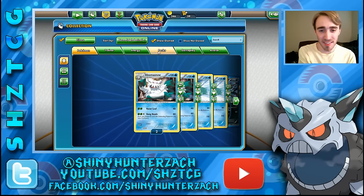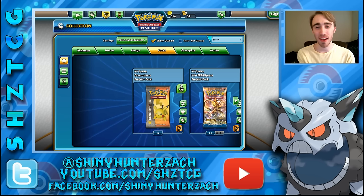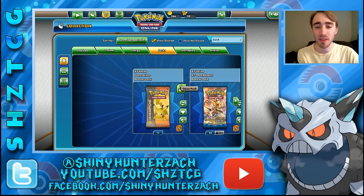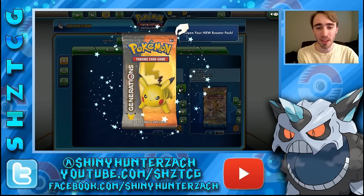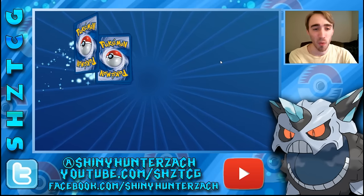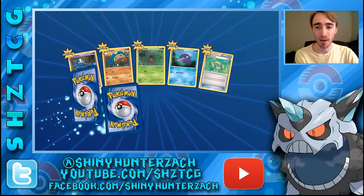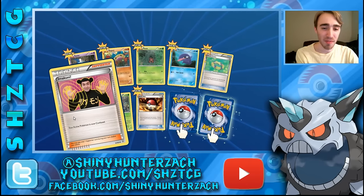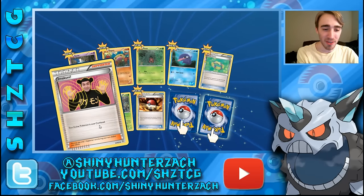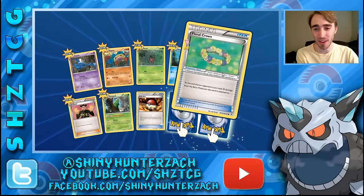Now for the Generations packs — I'm really excited to open these. These are my first ones on the Pokemon Trading Card Game Online. I'm looking for Jolteon EX, Charizard EX, and Mega Charizard EX specifically, but also some of the Pokecune cards because they look nice. Let's see what we can get — obviously all of these are new for me. We have Imakuni, which is a very old card they reprinted — it's a confusing card that confuses your own active Pokemon, so why would you play that under normal circumstances.